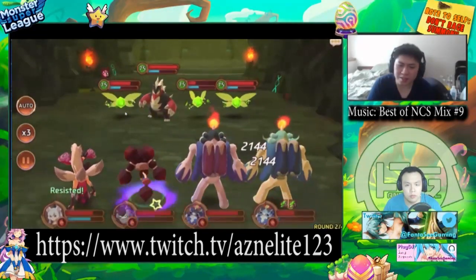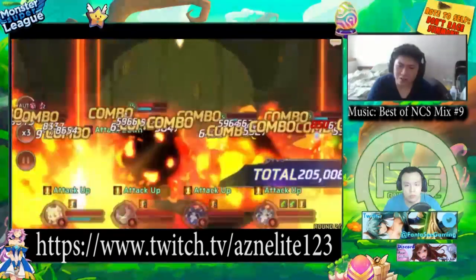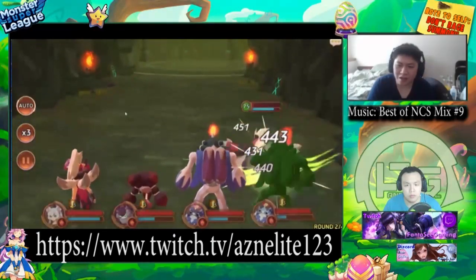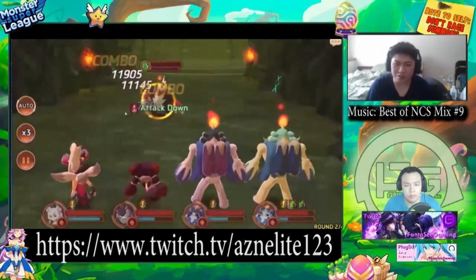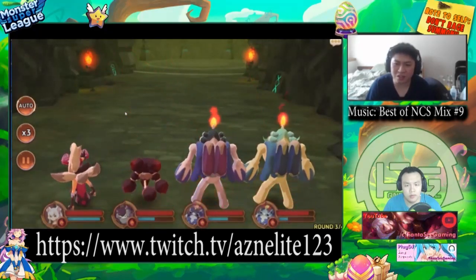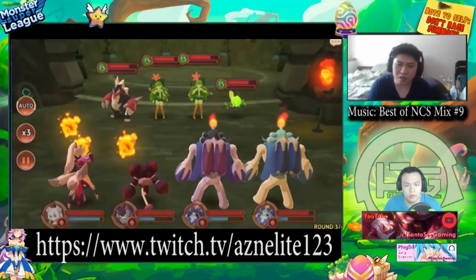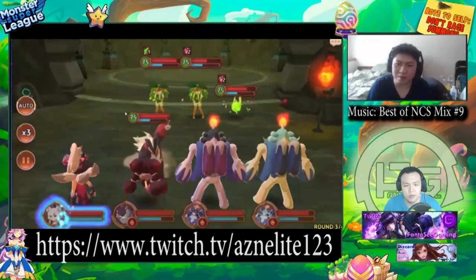Team combo does play a role in how your team operates. For example, on my last account I tried to go for B9 — I put a Fire Odin in there, some random Ashmon, and it failed, even with six-star gems. This dungeon is more toward team combo requirement. If you get the right team combo in, then you're fine.